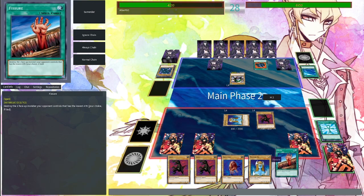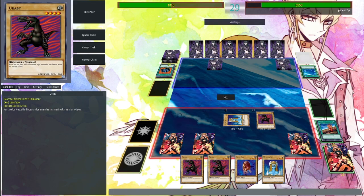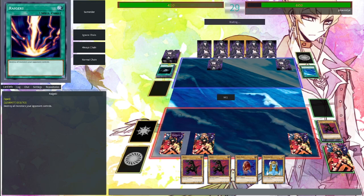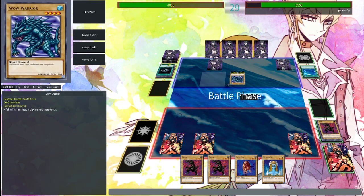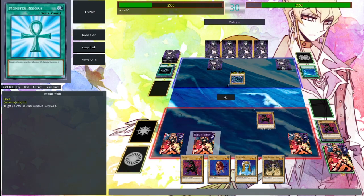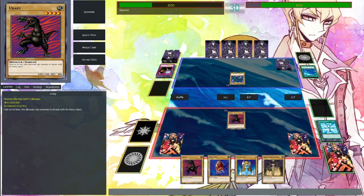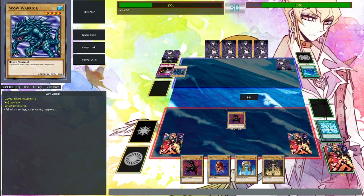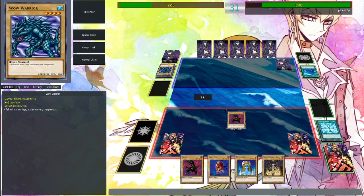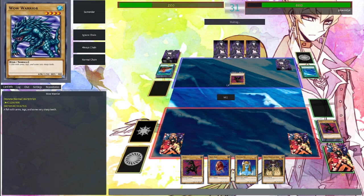Time for advanced big brain plays — now this is the lowest attack on your field. You absolute fool, you fell right into my trap — you no longer have a monster on your field. Now I summon a Wow Warrior. Well you gave me a wall to draw cards, so fair. I can't believe I'm Monster Reborning Urabi again. Not my 50 life points — 50 damage! Just need to do that 60 times and then you're bad. Okay, this is becoming problematic.